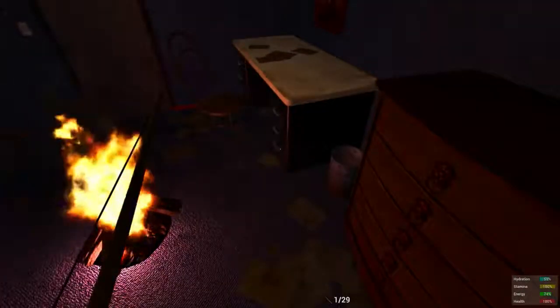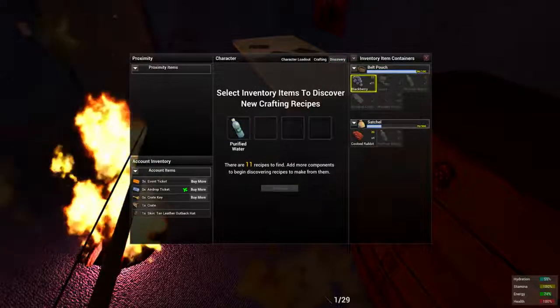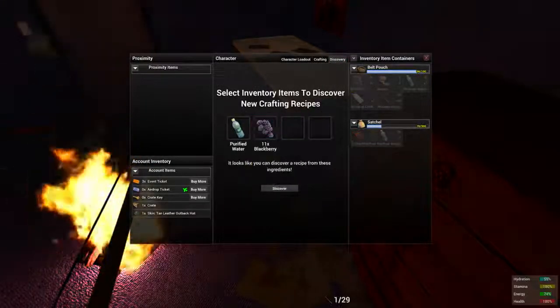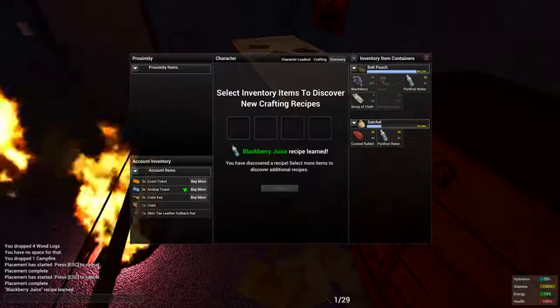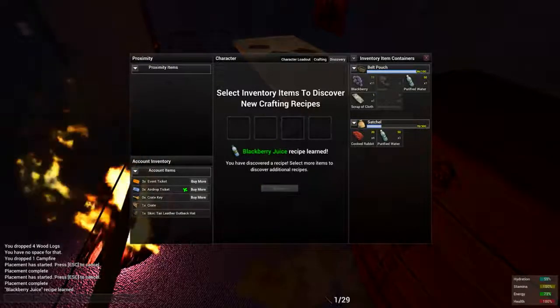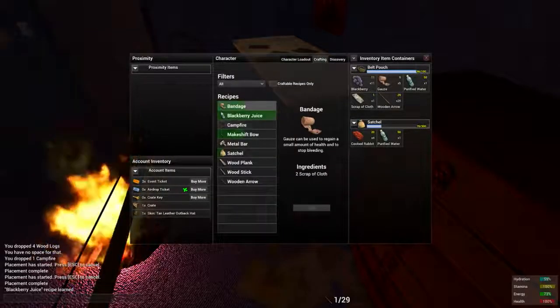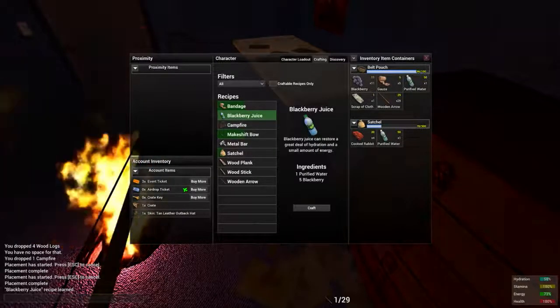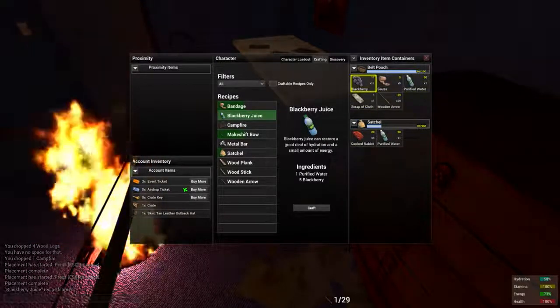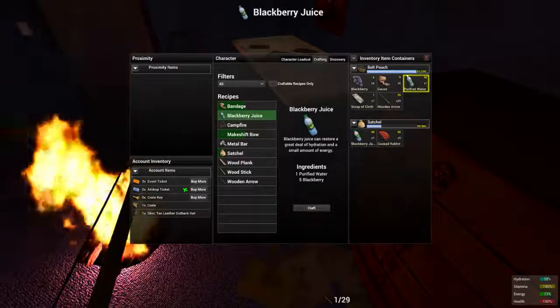What you can do now is click the discovery tab, take some purified water or some blackberries, hit the discover button — we've got blackberry juice. You'll find that in our crafting recipe: you need one purified water and five berries. It gives you some hydration and some energy.